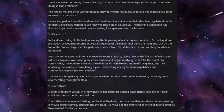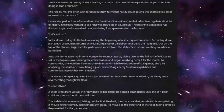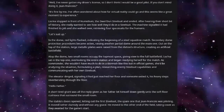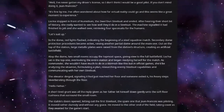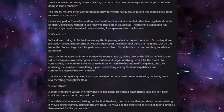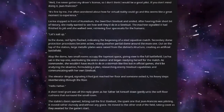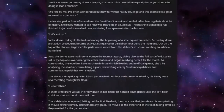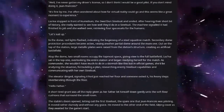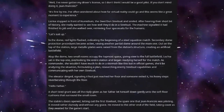Atop the dome, two small rooms occupied the topmost space, giving view to the full battlefield. Lesona sat in the top one, overlooking the entire station, and began readying herself for the match. As commander, she wouldn't have much to do in a skirmish like this, but in official games she'd be analysing the situation, formulating a plan, researching enemy Steel Suit capabilities, and communicating with her own Steel Suit. The elevator dinged, signalling it had just reached her floor, and someone exited it, his heavy steps reverberating through the floor. "Hello, father." A short, tired grunt was all the reply given, as her father let himself down gently onto the soft floor cushions that surrounded the small room.